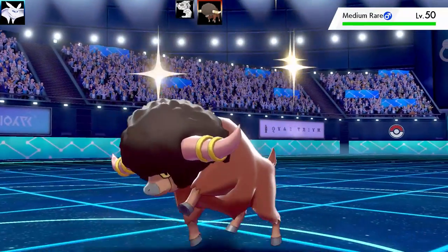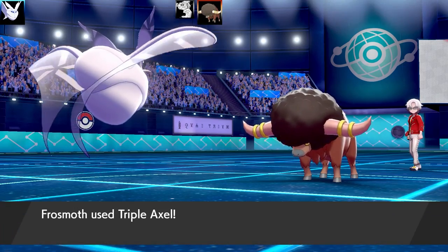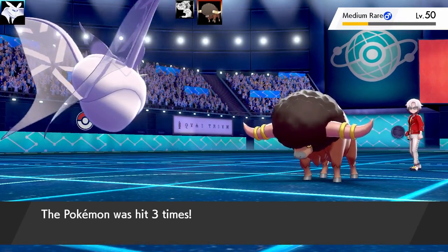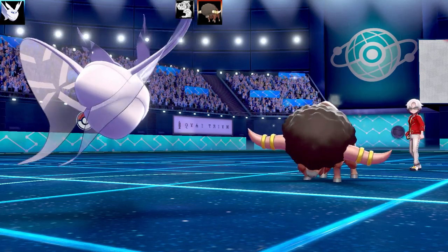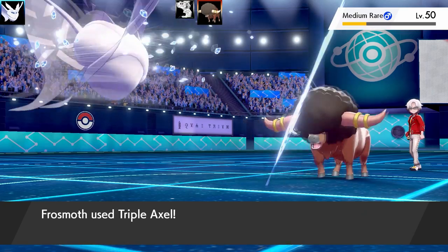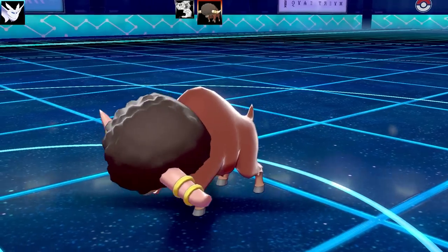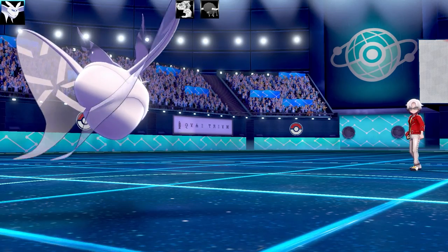The next Pokémon is Bouffalant. I know I can't take it out in one shot, but let's see — going for the first, second, and third hit, and the third one drops really hard because I got a crit. Medium Rare almost got turned into Well Done — I personally like medium rare steak. Down goes the Bouffalant. Frostmoth has now taken out two Pokémon, which is awesome.